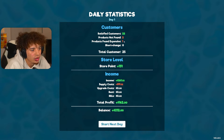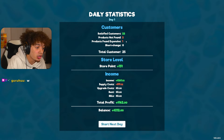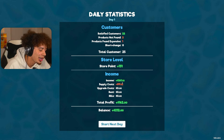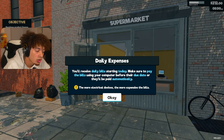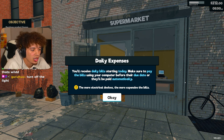Two products weren't found. One person thought they were a little expensive. That's fine - Crypt Mart's not for everyone. This isn't Walmart. We had a pretty good day. We spent $100, we got $261, so we came out with a profit of $162. That's not bad. You'll receive daily bills starting today. Make sure to pay the bills on your computer before their due date. More electrical devices means more expensive bills. So we need to turn the light off when we're not using it.